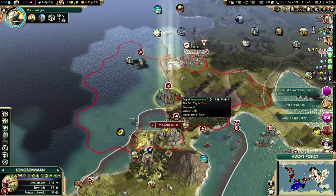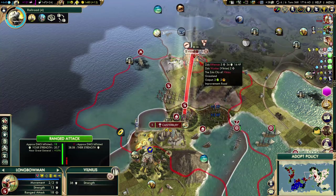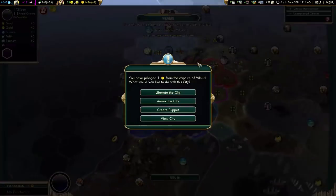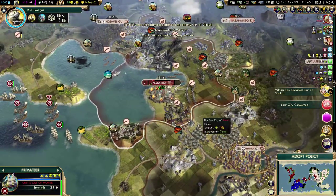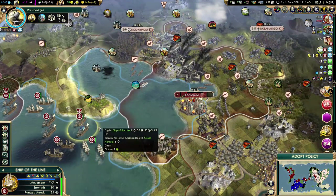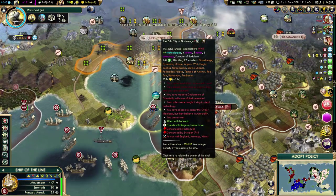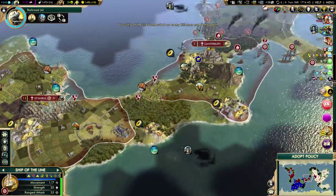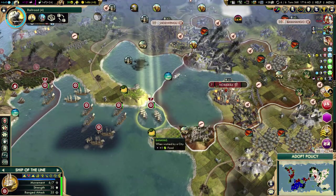Maybe I can retake Vilnius with my longbowman only — I could see that happening. Liberate! Well, that was quick. Back to Nobamba — he's still throwing a lot of units at Nobamba, which I don't really mind; I can kill them fast enough. I would like to start doing some damage to this city. That city would actually be pretty easy to capture once I get my cavalry — in 8 turns.